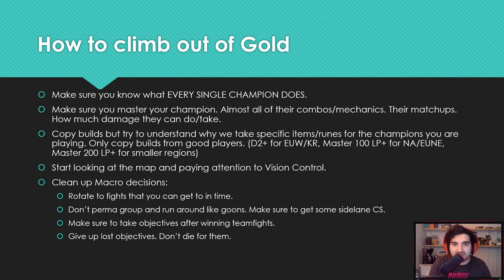Especially if you're playing a more mechanical champion like a top laner, you have to get really good at them. You still have to copy builds as a Gold player, but you have to start understanding why we build specific things. Why do we build so much health on this champion? Because he scales with health early. Why do we build lots of resistances? Because this guy already has health. Why do we build crit? This person synergizes with crit. Try to understand the why of the runes and items you're taking.